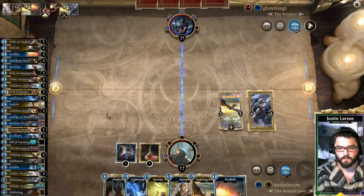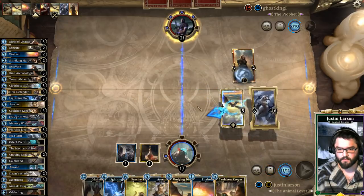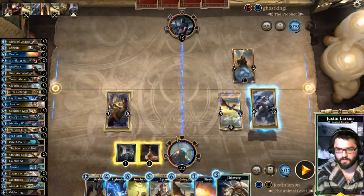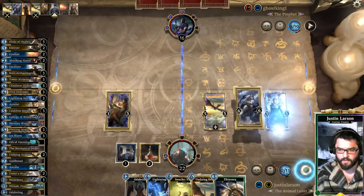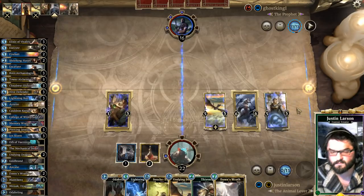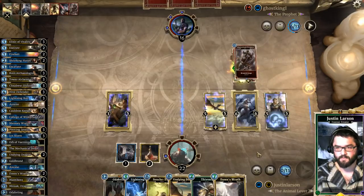Coming up on Odaving. Circle Initiate. Wondering what his hand is — he's not playing anything. Cauldron Keeper is awesome. Thievery seems like a card we might want to play. Pass the turn. Dawn's Wrath comes back. Sort of on autopilot now — give me a blade. Alakir Survivalist, absolutely. Steel Dagger, Improvised Weapon — just items.